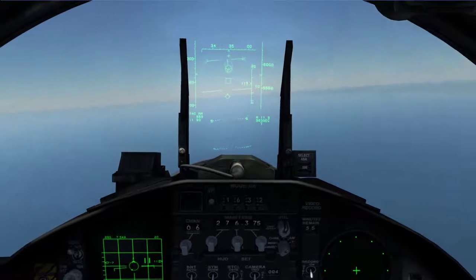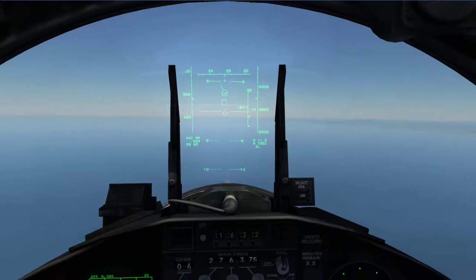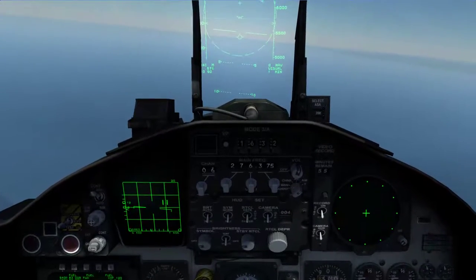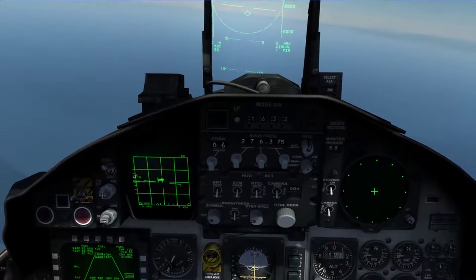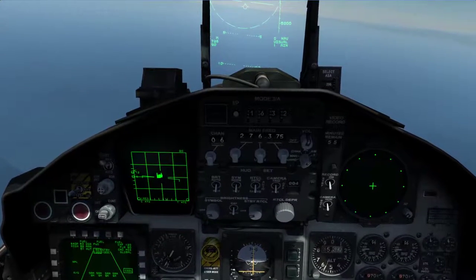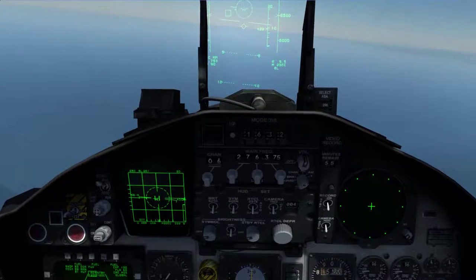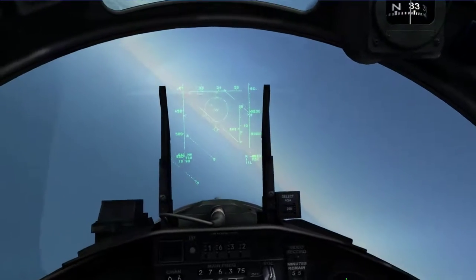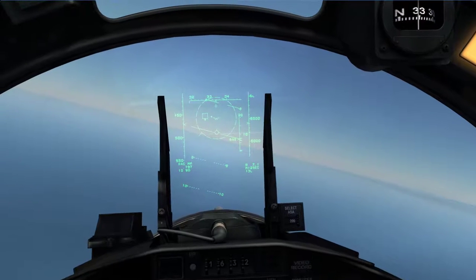If you look at the bottom left of my HUD where it says A4C, that's AMRAAMs — the C model — and I have four of them. I'm going to unlock the target and softlock them. I want track-while-scan mode — there are different radar modes. Let's softlock that one. You'll notice in the HUD the circle's getting bigger — that's where you want to put the target before you fire.